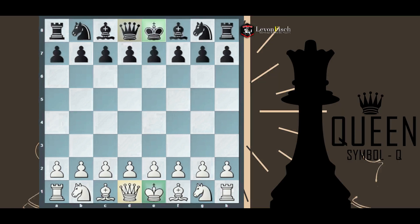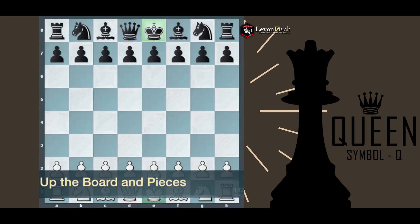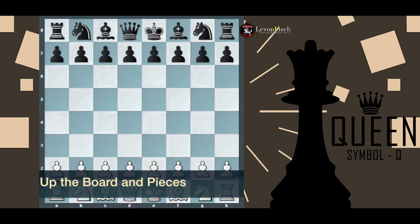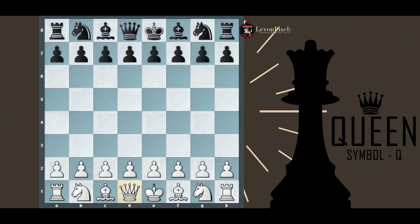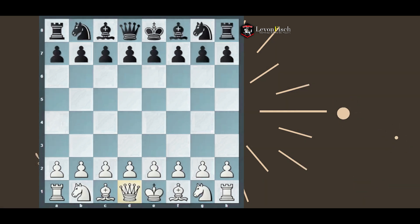If you lose the king, the game is over. If you lose the queen, the game is also likely over because you'll have no defense near your king. Each piece has its own value — the king is practically priceless, the queen equals 9 points, which is almost twice the value of the rook at 5 points.